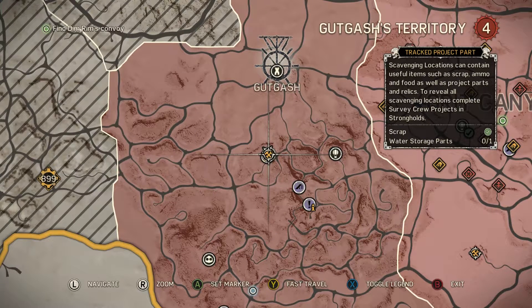Hey, what's up Thunderdome Champions, bringing you another Project Parts video. This video will be showing you how to find the two water storage pieces for Gut Gas Stronghold.